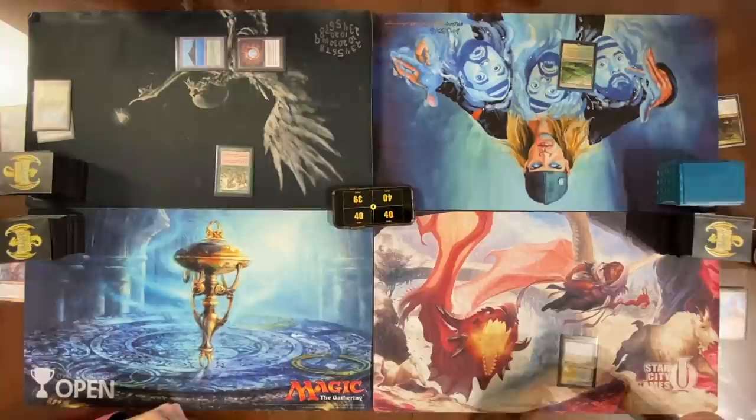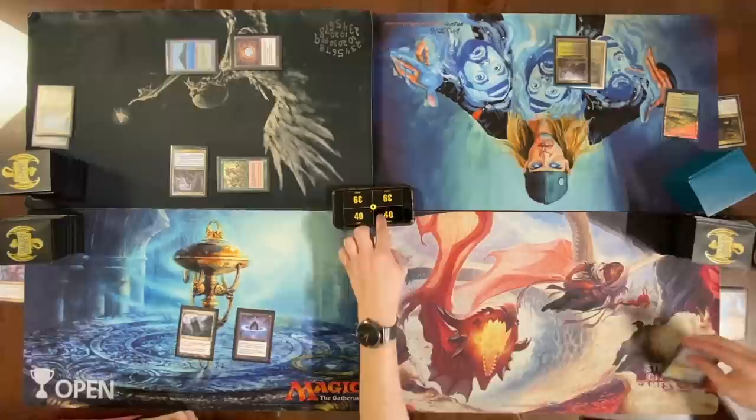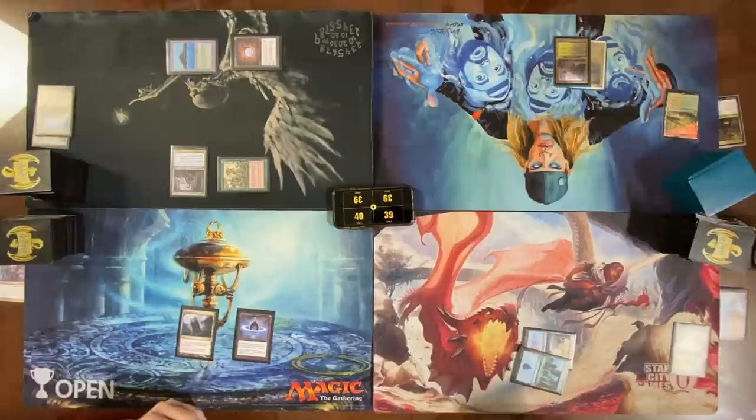Land, pass all around. Draw a card — Command Tower. Cast Lotus Petal, pass my turn. Pass my commander. End turn, going to fetch out a land. Play an Island and cast a Talisman of Creativity. Pass.